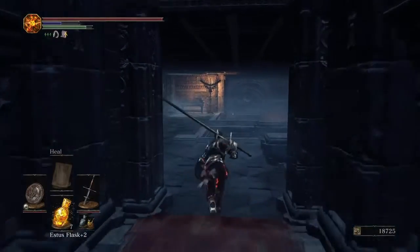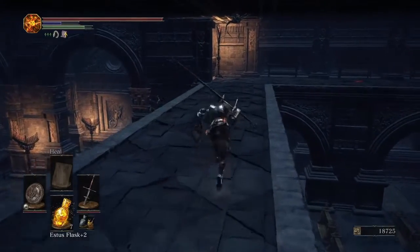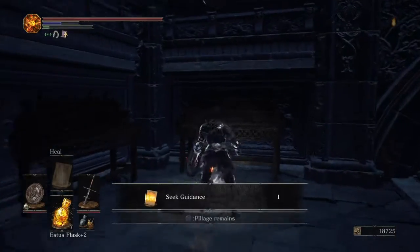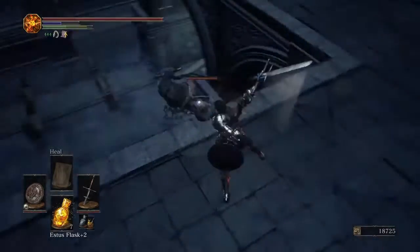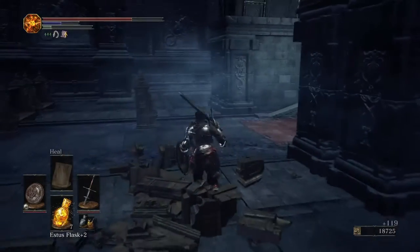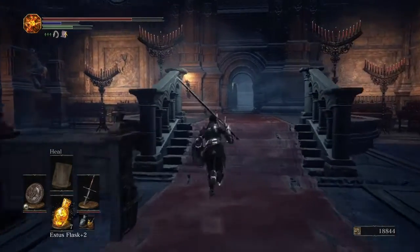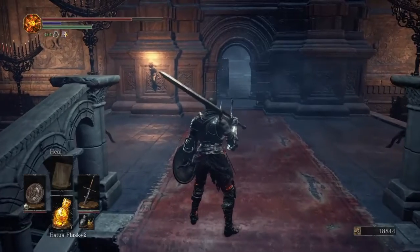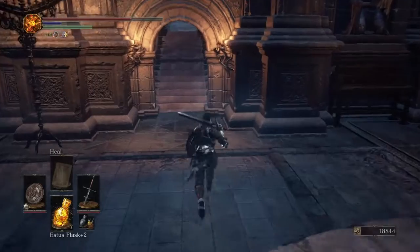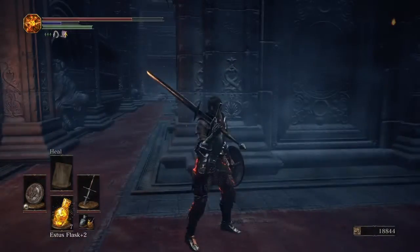There is a miracle which I am going to pick up — it's Seek Guidance. It's not really useful. These thrall guys will come and ruin your day. Usually when you're down here, there's going to be this Cathedral Knight dude who's walking on the rug. He just seems to be doing his thing. You just want to turn left and you'll be in the main area where we need to be.